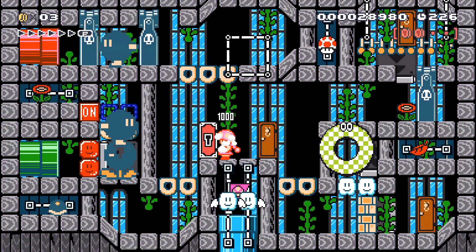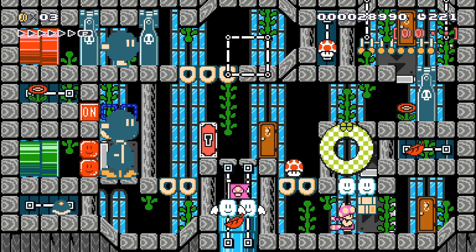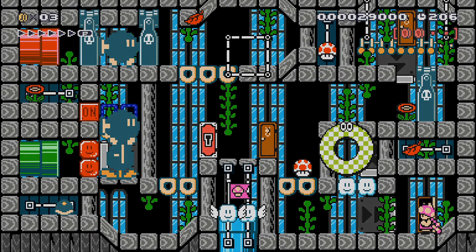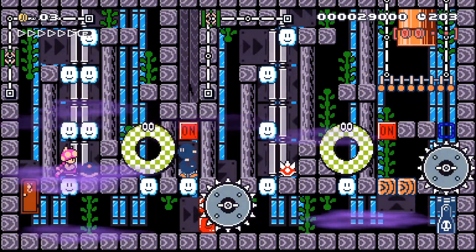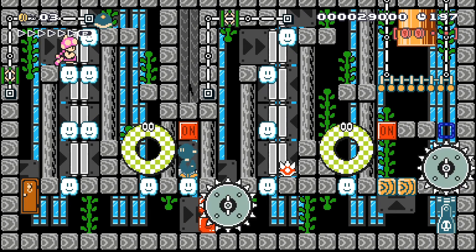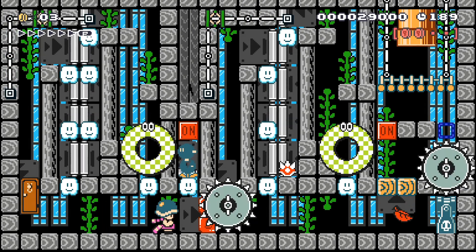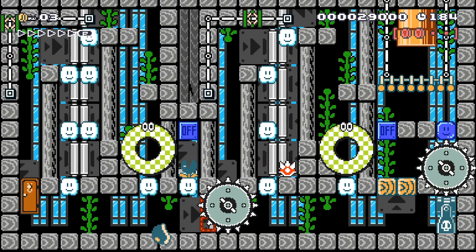Okay, so I got this now. There we go. Get in there. This is cool. Okay, so that'll do something. Okay, I got a helmet now. Oh, I can go through there.